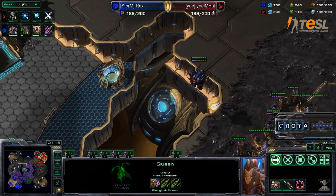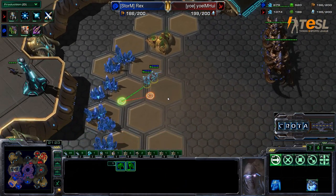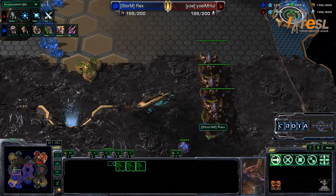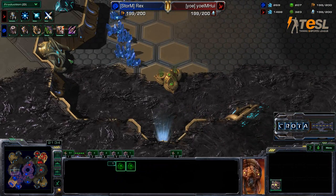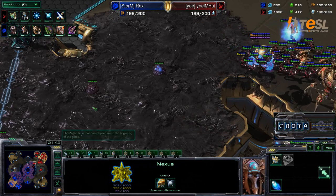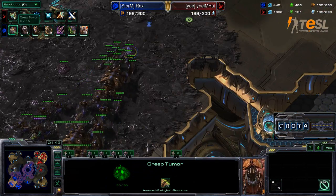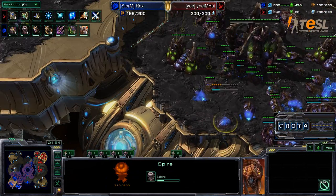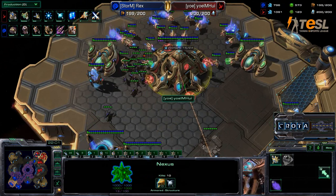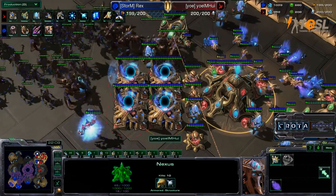Meanwhile, Rex is moving out with a couple of Queens. You can see Dark Templars now just buying time for Hui as they do a little bit of slicing, hiding off over here. Ultralisks are unable to find them, and there's a rather interesting line of Creep just sitting off to the north. Creep Tumors all the way across the map. Still no Observers, and now Rex is finally getting a Spire up. Even though it will not have weapons upgrades, it may still be enough. Zerglings have done a run-by into the natural expansion — this potentially could be huge, as this Nexus could fall rather easily.